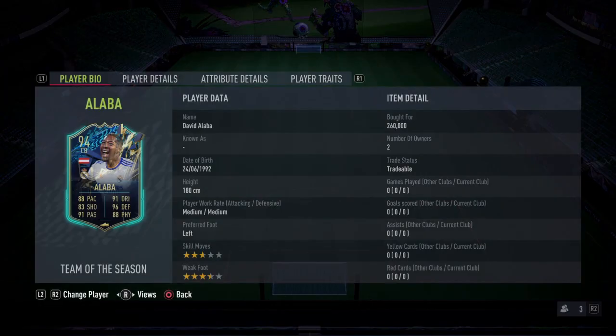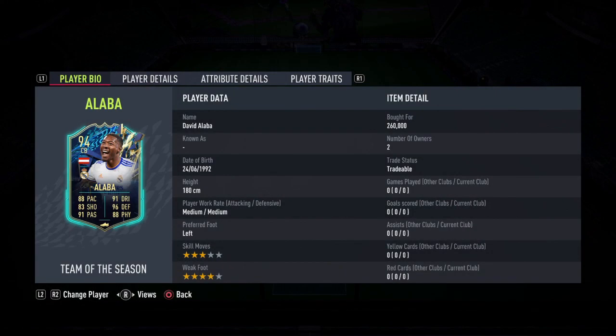Such an insane card — everything is in green in his in-game stats. Not only that, he also has three-star skill moves and four-star weak foot, so if you want to use him as a midfielder he will do the job. For his stats he has got 88 pace, 91 dribbling, 83 shooting, 96 defending, 88 physical, and 91 passing — absolutely great all-rounded stats.